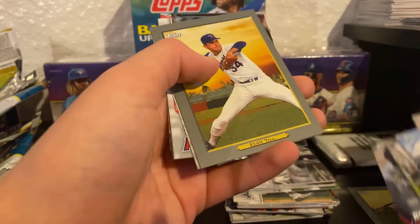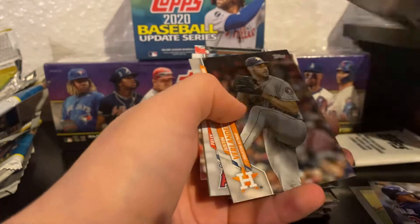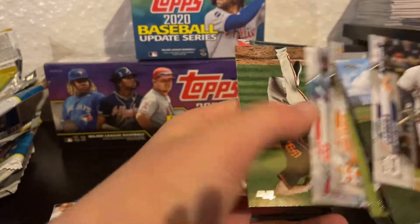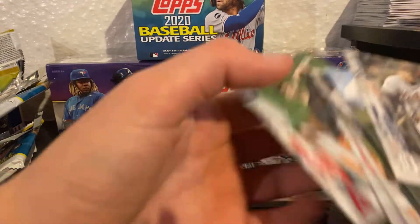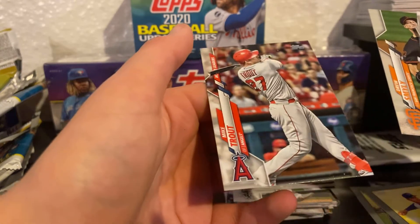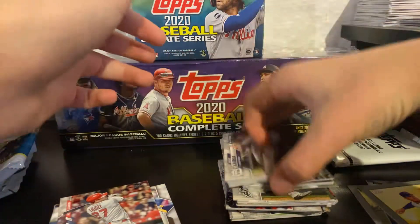Jesus Tinoco, Keon Broxton, Greg Allen — I actually have his rookie card autograph. That's another one of the short prints. Nolan Ryan — I'm a big fan of Nolan Ryan. Felix Pena. Last two cards: Drew Smyly and Mike Trout — I like the Mike Trout. So that's all the base cards.